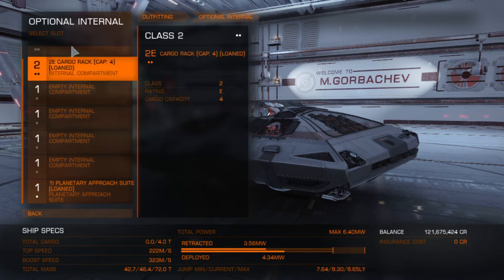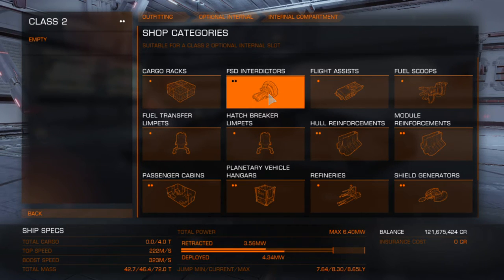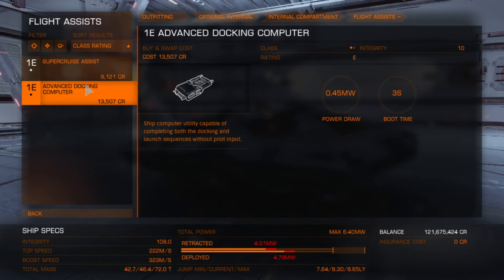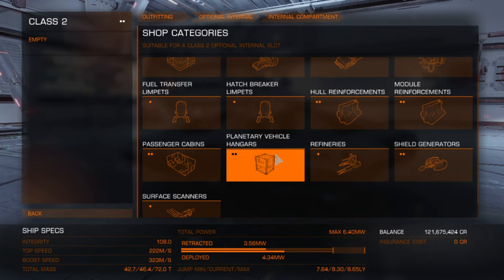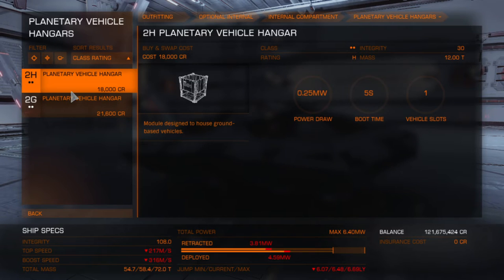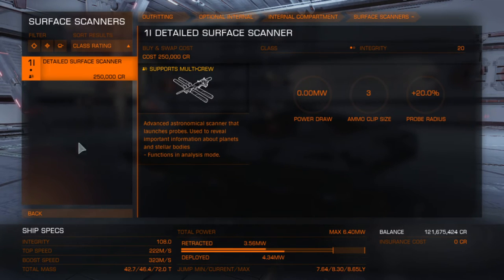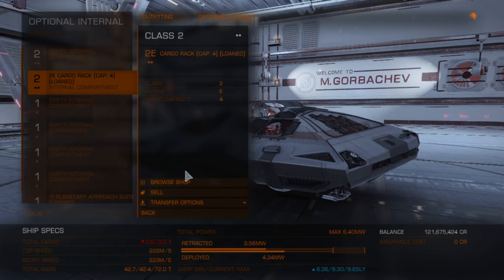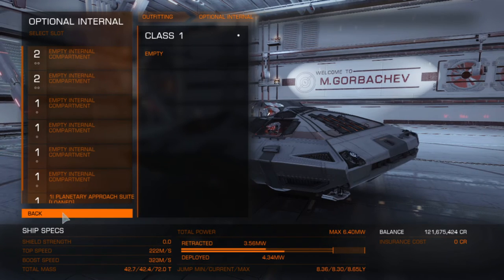Let's look at the optional internals. You can hold cargo racks on here if you want, and you can put cargo racks, FSD interdictors — which stands for frame shift drive interdictors — and flight assists. I highly encourage you, every time you get a ship, get the advanced docking computer; it really, really helps. You can also put a fuel scoop, hull reinforcements, and module reinforcements on here. We can even put vehicle hangars, surface scanners, and detailed surface scanners. You can put any of these in the optional internals if you want.